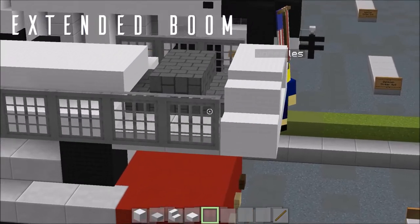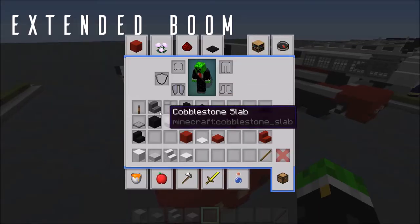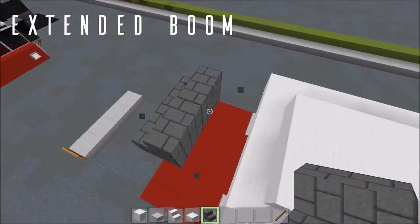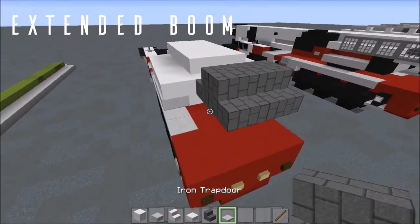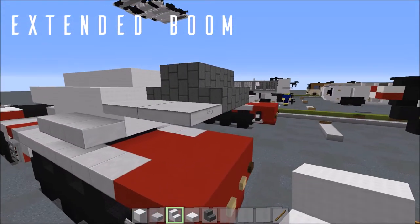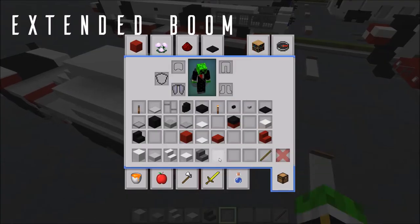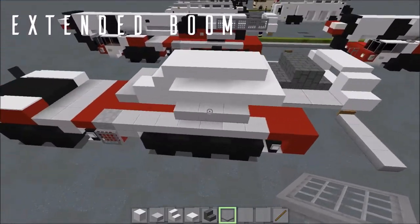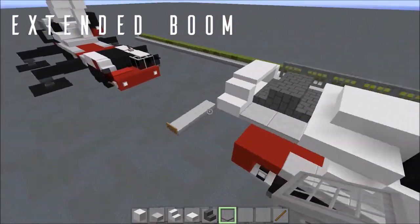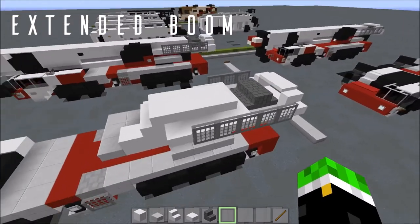We've got the same connection assembly for the counterweights as on the transit version. Grab your prismarine stairs — or stone brick stairs in default. Skip a block and place one and two facing backwards, then one and two facing forwards. Grab your iron trapdoors and place two out to the side. Then your wool stairs facing towards the sides with birch trapdoors in between. On top of those, grab your jungle trapdoors and place one through five, flicking them up, skipping the first slab, then one, two, and three on the other side opened up.